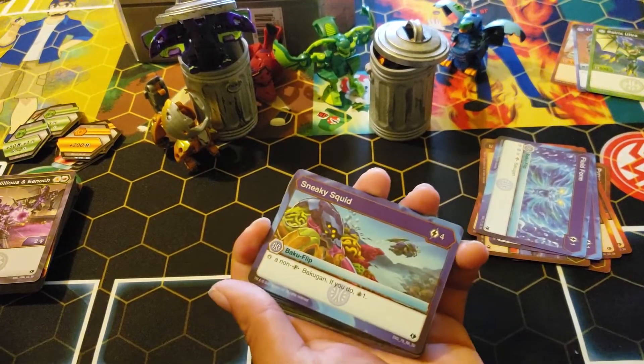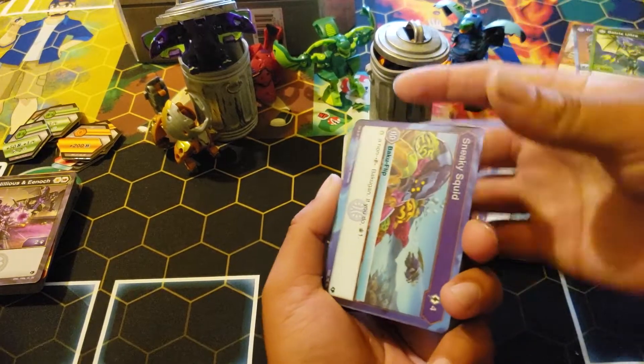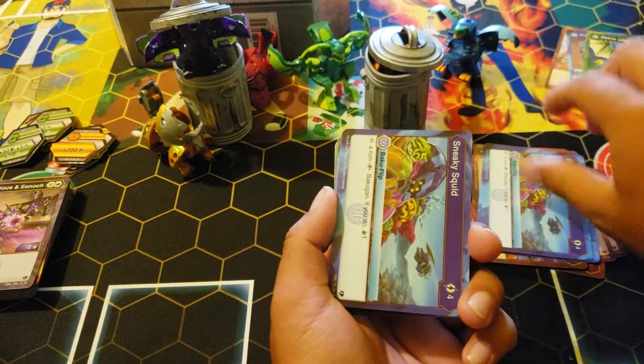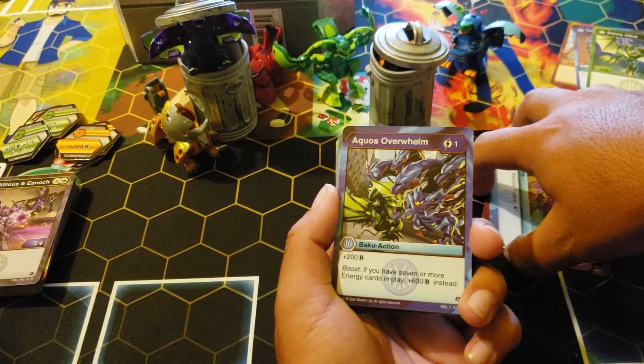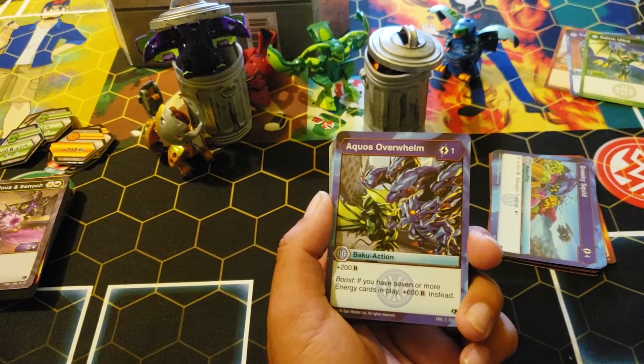Sneaky Squid — love the name. Four cost, stop a non-fusion — if you do, draw one. Yeah, if these had the ability at three... Aquas Overwhelm: one cost for 200 B — if you have boost, plus 600 B.